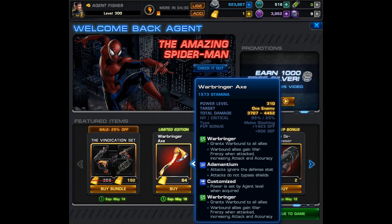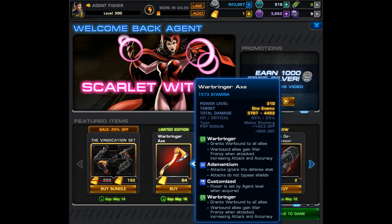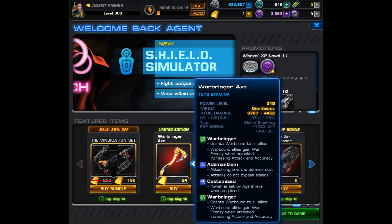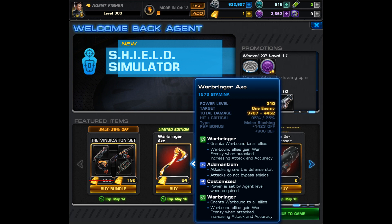This axe can do quite a bit of single target damage and it even has Adamantium. This means that attacks from this weapon ignore the defense stat, however they do not bypass shields. Originally this thing penetrated shields and ignored defense, and let me tell you that was really nice, especially against someone like Rescue or Magneto.